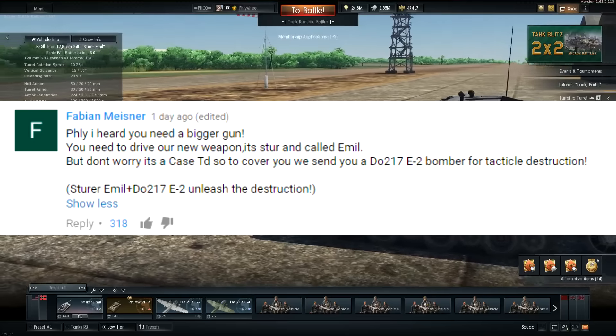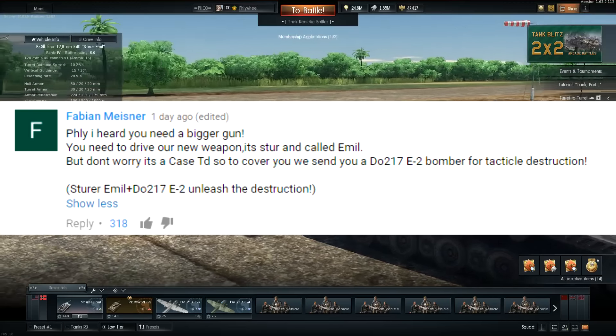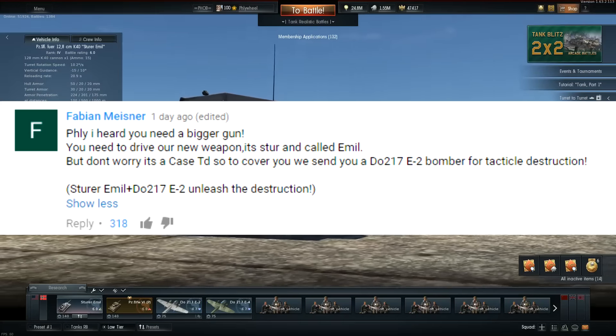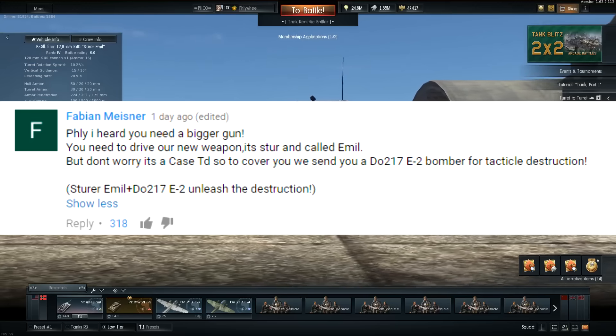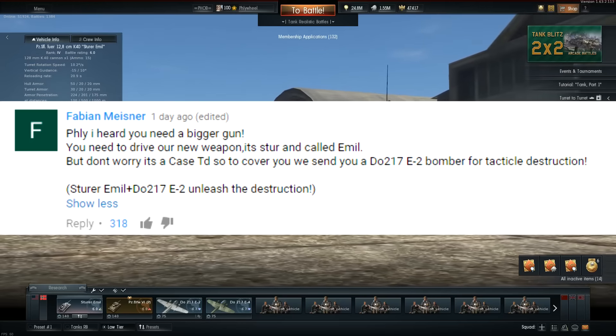Meisner. He says, 'Fly, I heard you need a bigger gun. You need to drive our new weapon — it's called the Sturer Emil. Don't worry, it's a casemate tank destroyer, so to cover you we send you a Do 217 E2 bomber for tactical destruction.'